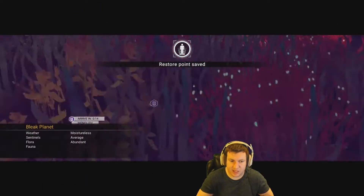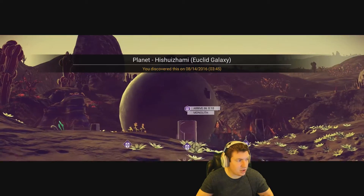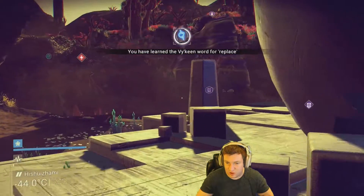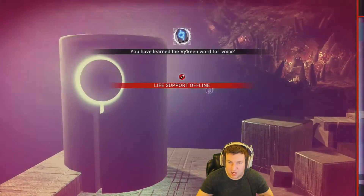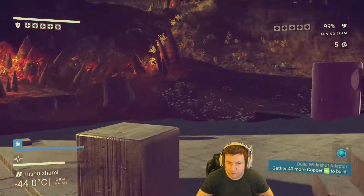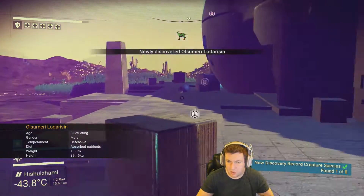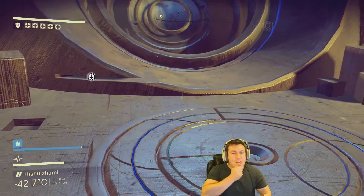Of course if we see some plutonium we can always pick that up because we need that plutonium. This is one we've never been to before, that's for sure - look at this thing! Yeah that's definitely something we've never been to before. Okay so let's get the words first. We've learned the first word for 'replace'. My life support is going down - I guess I'm using thamium. A little disappointing. We learned another word for 'coil'. Give me something good. I'm trying to read the glyphs of the ancient.